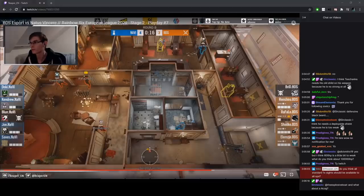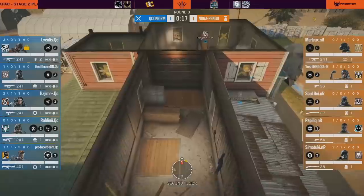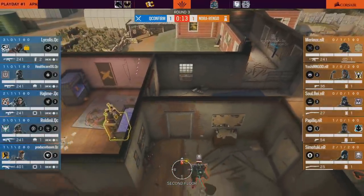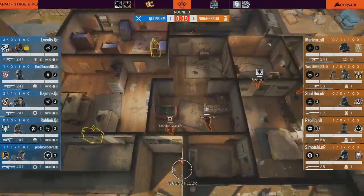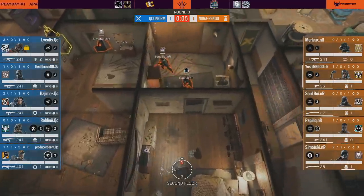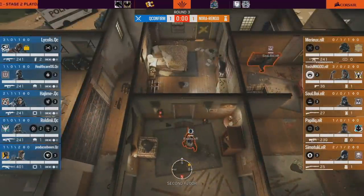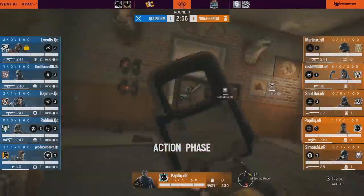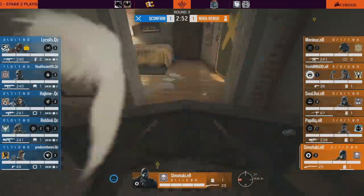Back to the closet hold. If you watch a lot of APAC Pro League, you might already be familiar with it, but if you only watch EU and NA, chances are you haven't seen this one before. As the name suggests, the idea is to extend your defense into closet and master. Of course that seems counterintuitive because you're opening up the site, but if the attackers can't enter master in the first place, it doesn't really matter if the site is already open. And that is your main objective — you want to lock the attackers out of master.